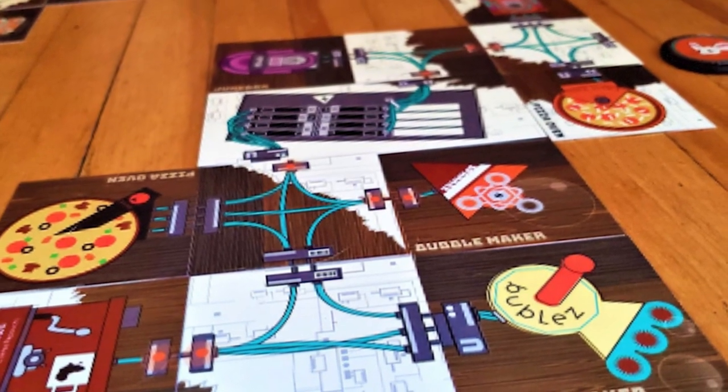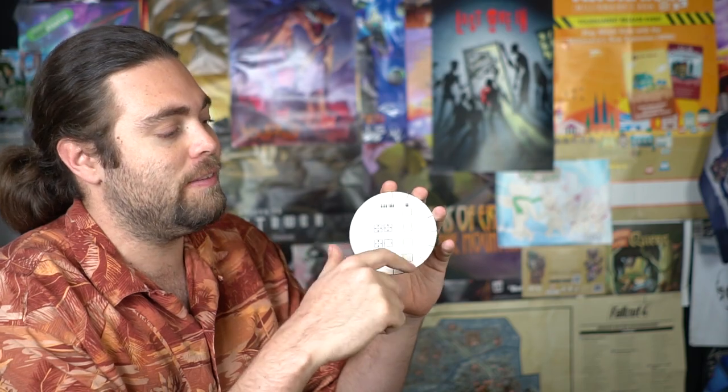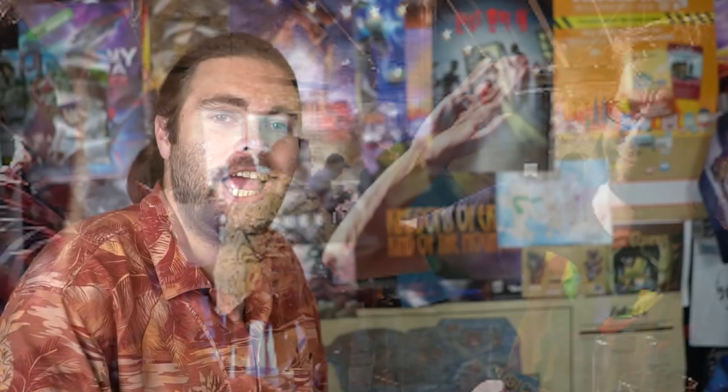Each little box on the round tracker represents a round, and the markers represent other things we'll get into below. The idea of the game is that at the end you have the most points scored based on your circuit breaker card, and if you can do that you're going to be the winner.